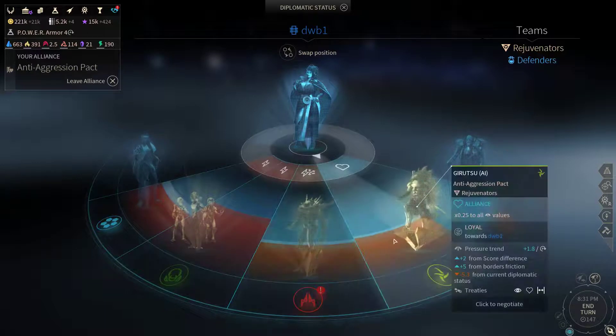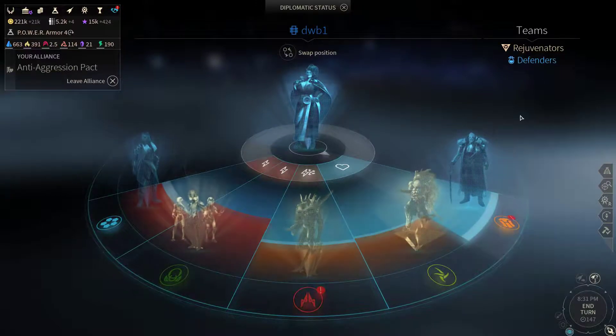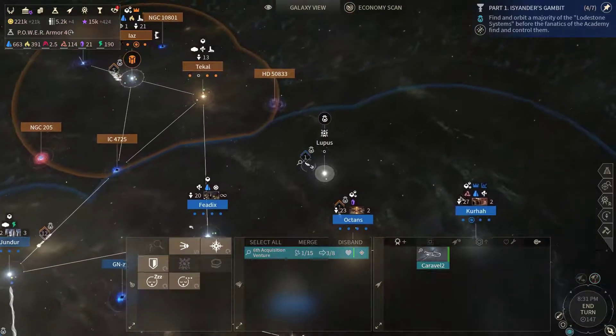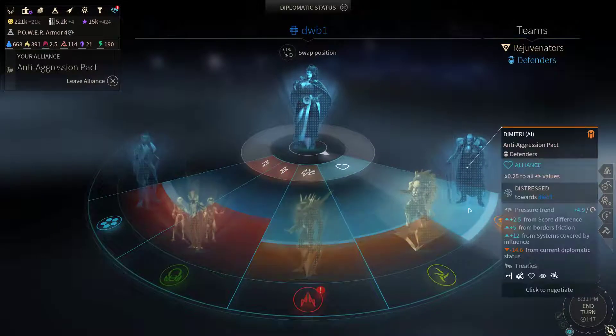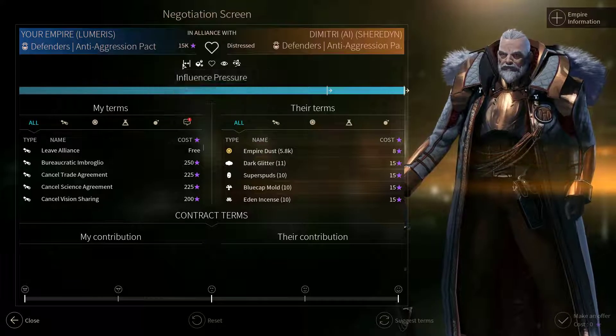Vultures are Defenders, as well as the United Empire. I'm gonna keep the Carvel here. We're getting minus 14.6 pressure from the current diplomatic status. Can't quite tell what's the deal with that. Vision sharing alliance, trade agreement, open border — we could make a demand on them.